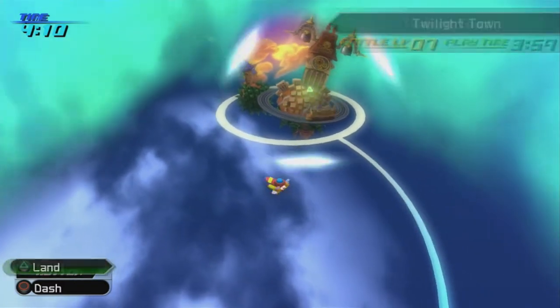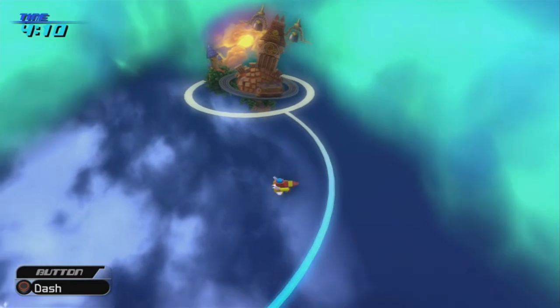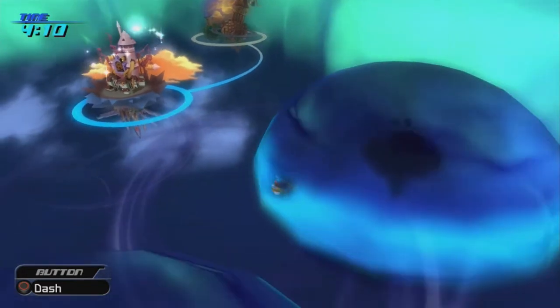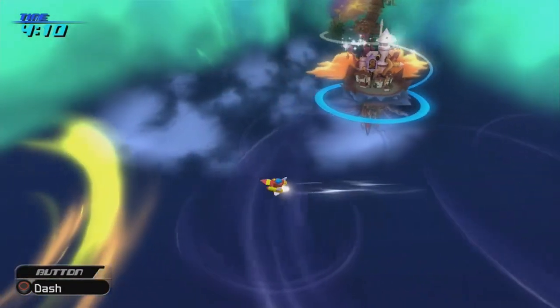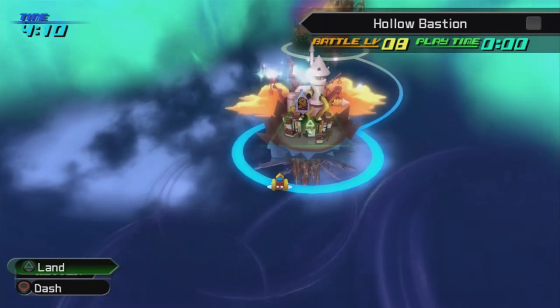We're now in the Gummi Ship. This is the Gummi Ship overworld — it's a little bit different than it was in Kingdom Hearts 1. We can actually just flat out move around to our heart's pleasure, except we get knocked away from certain things. We can also hold circle to dash around. There's only one new world we can go to, and that's Hollow Bastion!